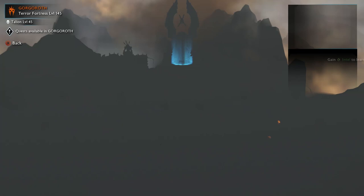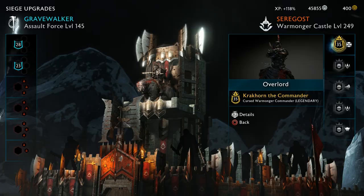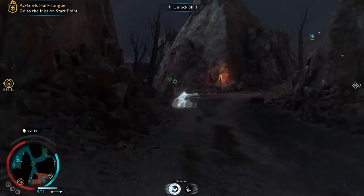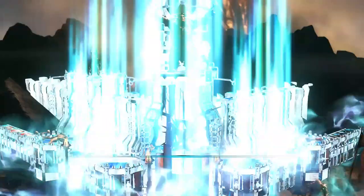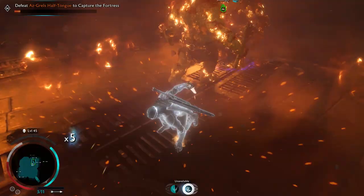In Middle-earth Shadow of War, combat preparation is almost as important as the fight itself. When fighting a special enemy, it's always handy to look up their weak spots before the fight has begun, but you can even do it while fighting by dominating an orc that has the intel. Especially when enemies are heavily damaged against something, it's extremely powerful to take advantage of that — it can make an enemy that first looks unbeatable into an easy target. One weak spot could be weak against fire, or weak against stealth attacks.